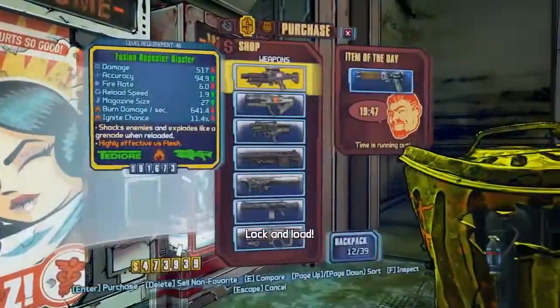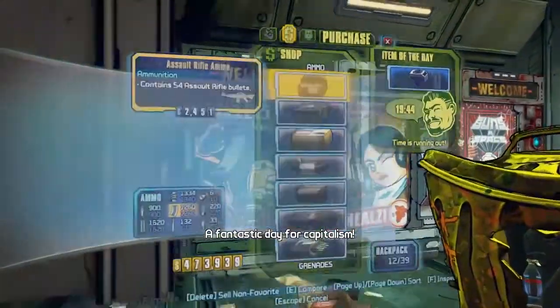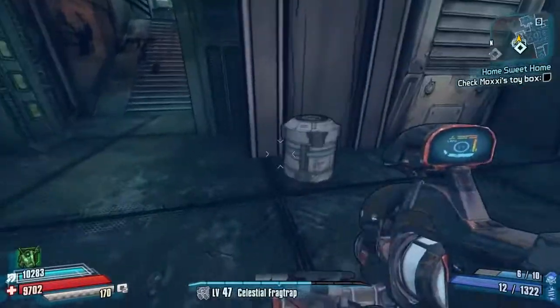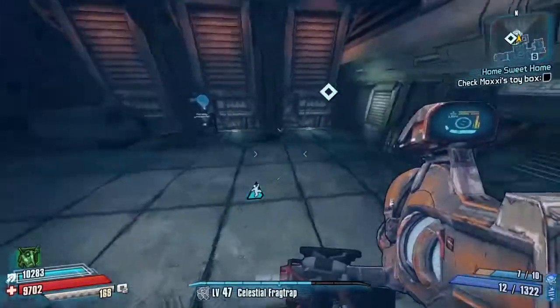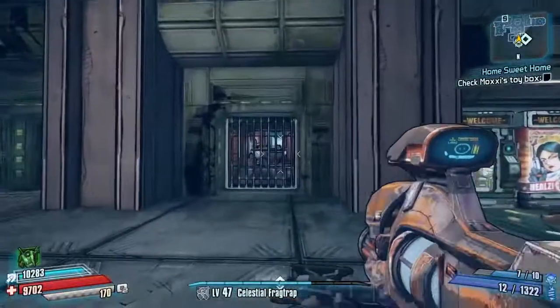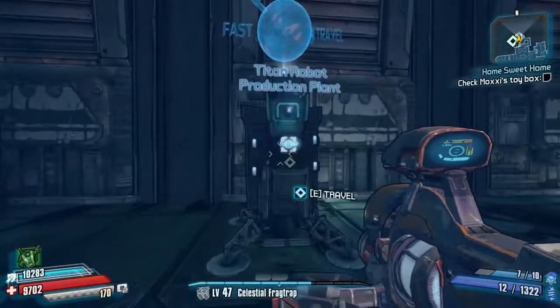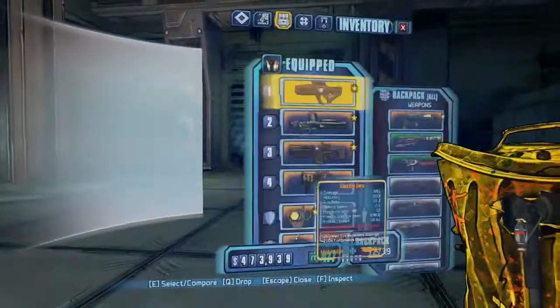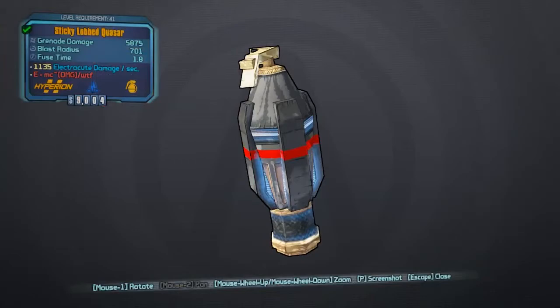Hello everybody, welcome back to another episode of the legendary run here on Borderlands: The Pre-Sequel. This is a True Vault Hunter Mode legendary run — if you want the normal legendary run, I have a playlist for that. We had quite a productive episode last time, managing to get the Quasar from Felicity Rampant, and also a legendary class mod for Nisha on around the 13th run.